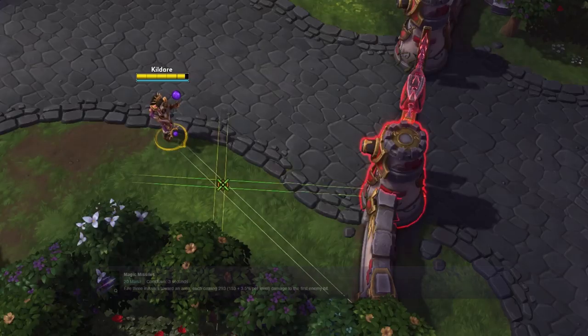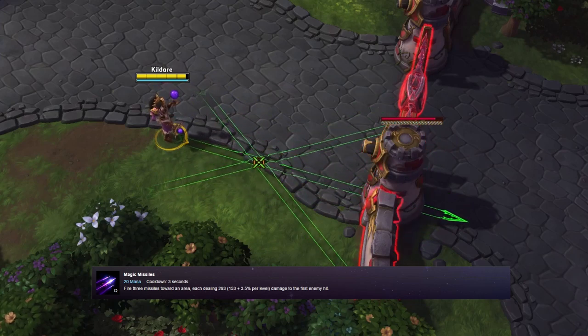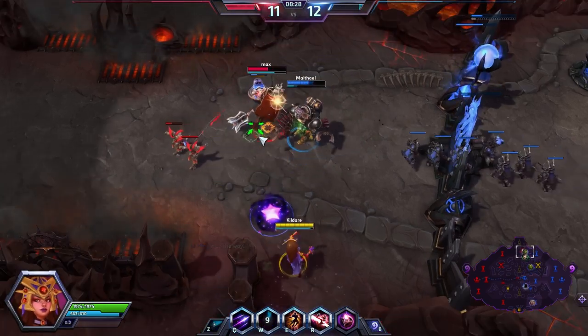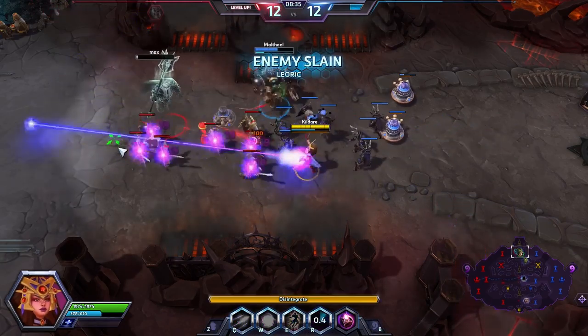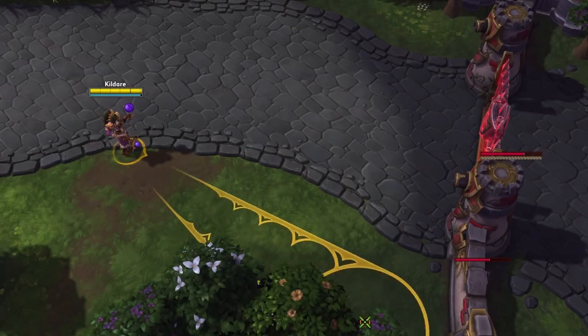Li Ming's Q is Arcane Missiles, which fires 3 missiles towards a location, each dealing damage. This move serves as her main poking ability. Although you have the option to hit 3 different targets with the trajectory of the missiles, in most situations landing all 3 missiles on the same target will normally do a lot better in the long run. Keep in mind that the missiles are fairly slow projectiles in comparison to other ranged abilities.